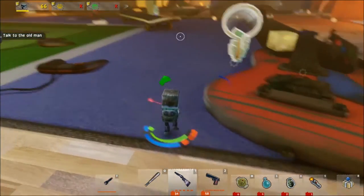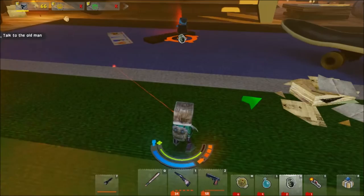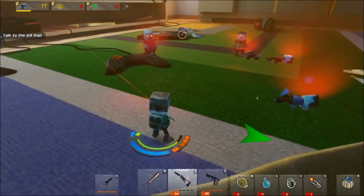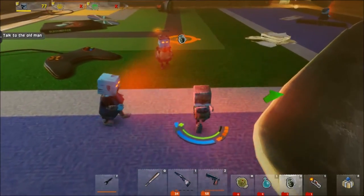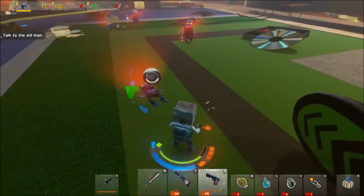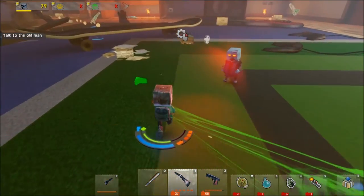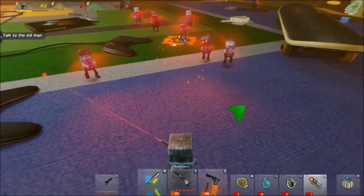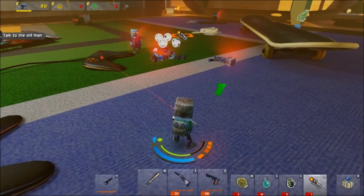Here we have grenades — which again we had the ability to unlock in the skill tree, but I can use them right now without unlocking anything. Let's throw a grenade at these guys — you've got to throw it in front of them a little since it bounces. It did quite a bit of damage, almost killed him in one hit. And we have pipe bombs — this is literally the pipe bomb from Left 4 Dead. If we throw it, zombies swarm around it, it explodes, and kills them all. Very cool option.